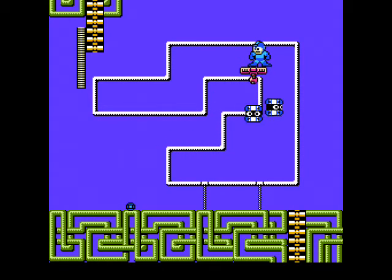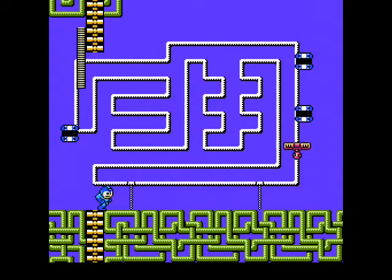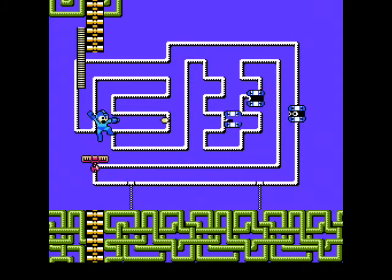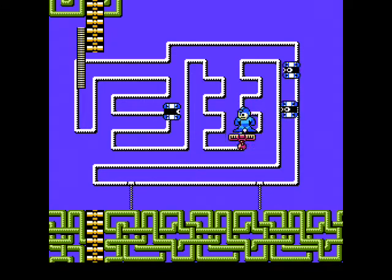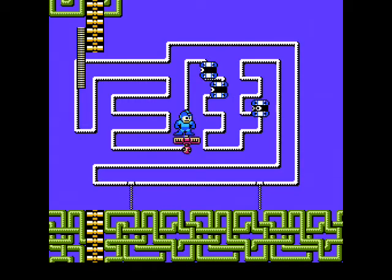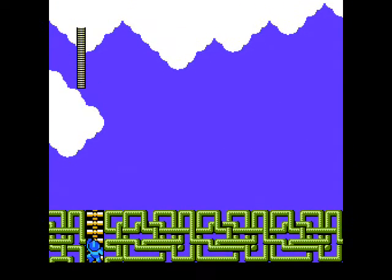I'm actually surprised they haven't really brought back a gimmick like this in any future games. At least I can't think of any other Mega Man game that has platforms similar to these. Here's the third room — as you can see, each one is more complicated than the last. If you really want an easy time in these rooms, you can put on the leaf shield and these guys will be completely unable to touch you. Or if you don't want it to be that easy, you could use a metal blade and actually have to aim.